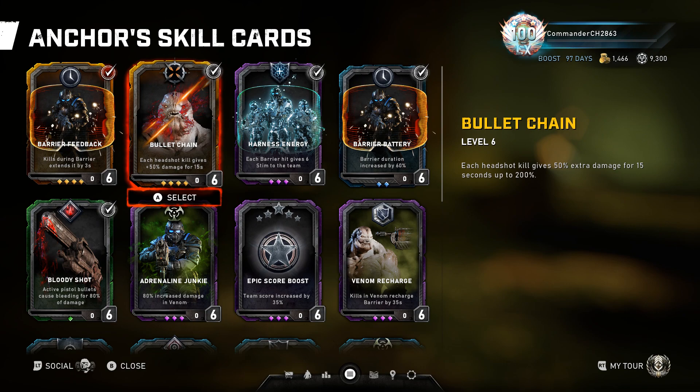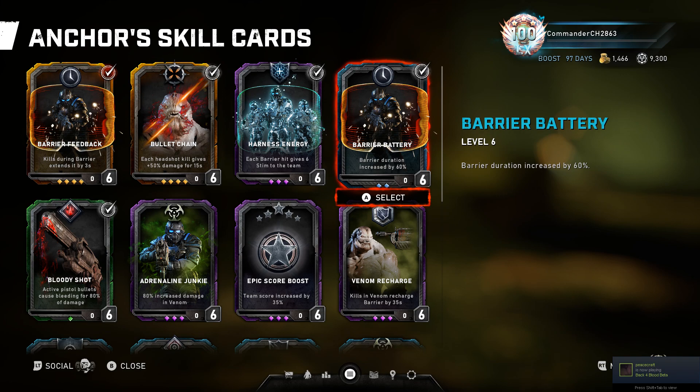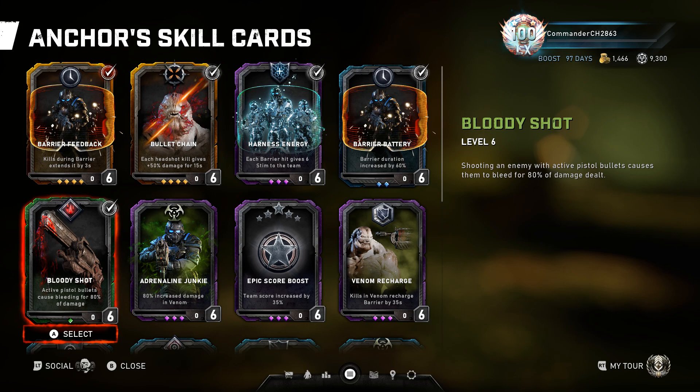Paired with Bullet Chain you can stack this up to 250% damage, plus 30% from the Boltok passive, putting you at 280% — and with the critical hit and damage perks that's another 100%, totalling 380% more damage per Boltok shot, which is absolutely devastating. Bullet Chain is a must-have. Barrier Feedback to keep extending the barrier, Barrier Battery for longer duration, Harness Energy to grant Stim to everybody regardless of position as long as they shoot your barrier, and Bloody Shot to apply bleeding damage against bosses like a Matriarch or Flock.